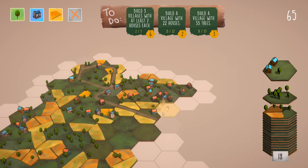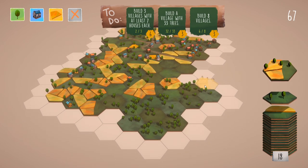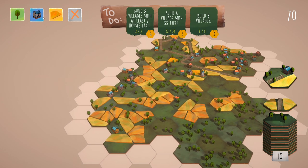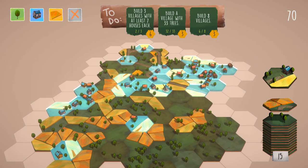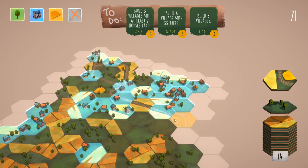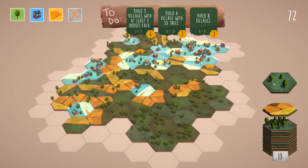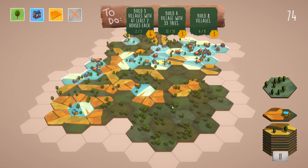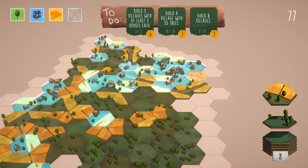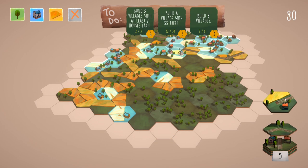This allows me to do the connection which is what I wanted, but unfortunately the track is going to continue — not what I was hoping for. Build a village with 33 trees, build a village with 22 houses — we'll increase the number of houses over here. A couple more houses — we can finish this up. Build eight villages — we've got six at the moment. We're going to increase the amount of trees with fields. We've got a house. How many villages do we have? We could add more houses or use this — it'll allow me to finish the track so we don't have to worry about it anymore. Place a new village here — now we have seven villages.